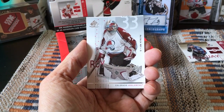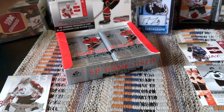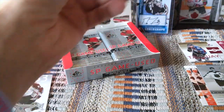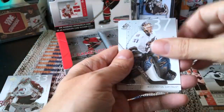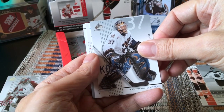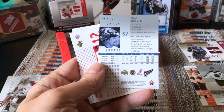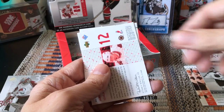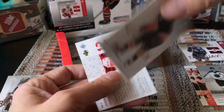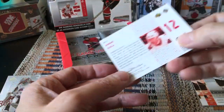Gretzky wearing his All-Star jersey circa the 80s, and then they have him on the left with the LA Kings. Then we have a Patrick Roy base card. I did get a hit but I'm not going to reveal it right now because autos aren't guaranteed and I believe that might have been one — I'll save it. Here's Koivu the goalie, and again just a base card. And we have a Daniel Alfredsson — really really clean looking base cards.